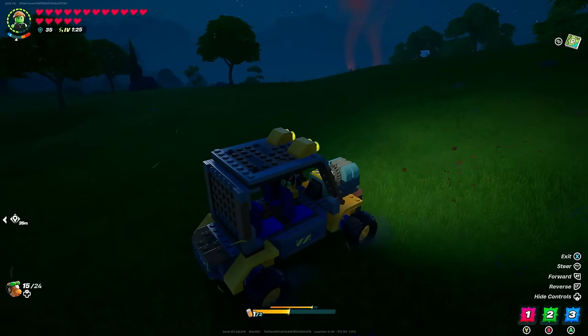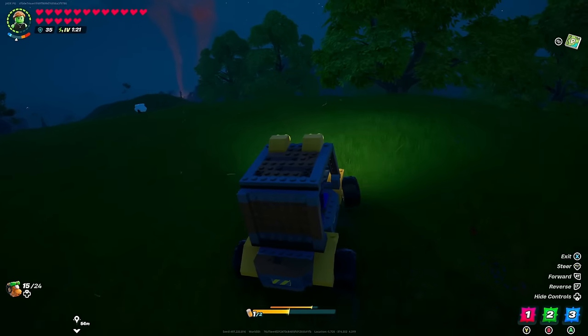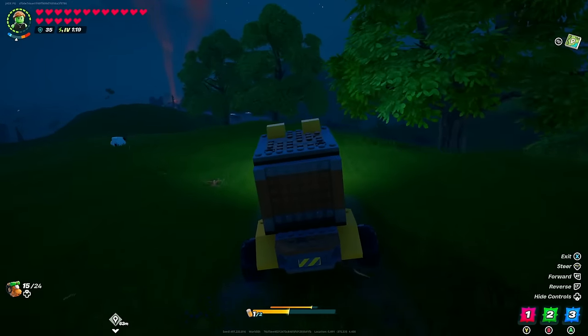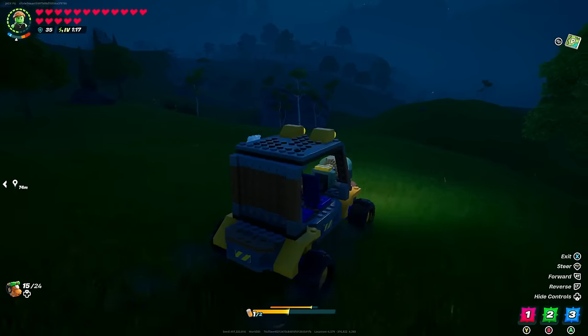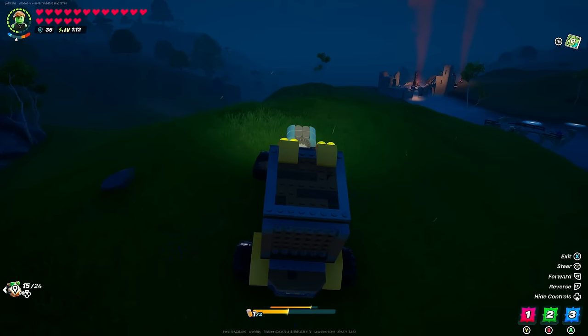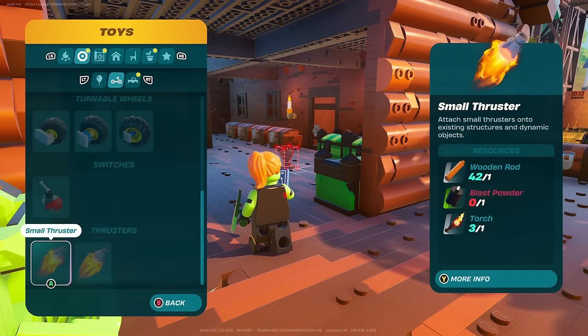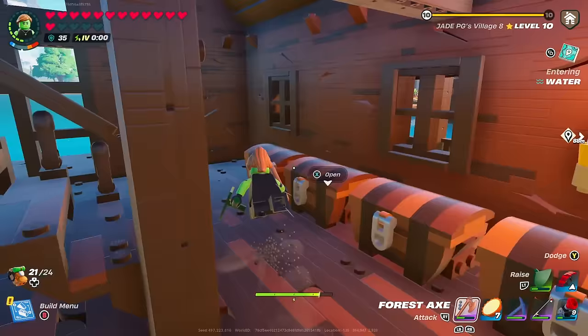It is drivable without adding extra thrusters, but it's pretty slow. Going downhill you'll gather a bit more speed and it's good for transporting maybe four players, but without a thruster it's a bit useless. So how do we make it really good? Put some thrusters on it.